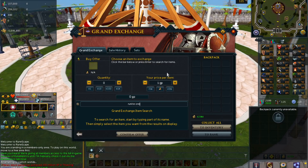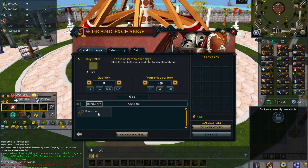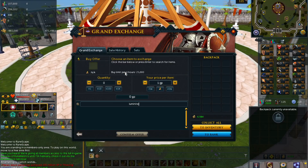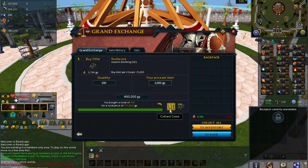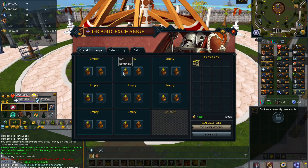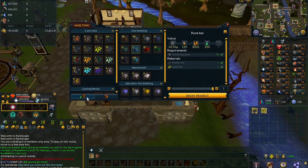The next money-making method is making rune bars. To do this, you're going to want to buy some rune ore and some luminite — it requires one luminite and one rune ore to make one rune bar. You can make around 2,000 bars per hour, so if you want to stay for a full hour buy about 2,000 of each. I'll just buy 200 for a test run, then head to the forge.